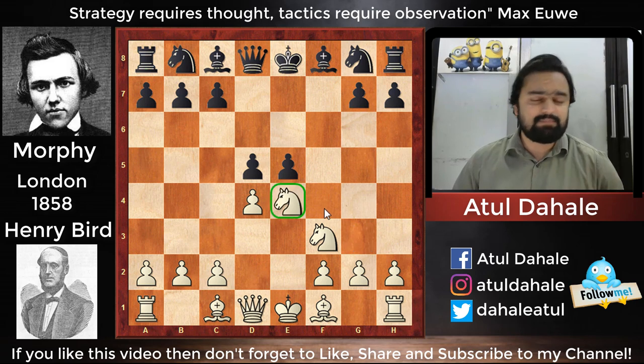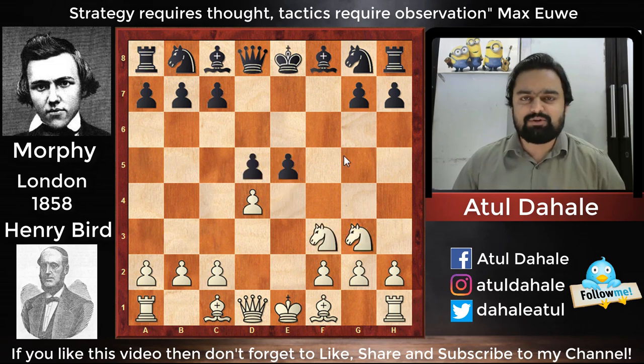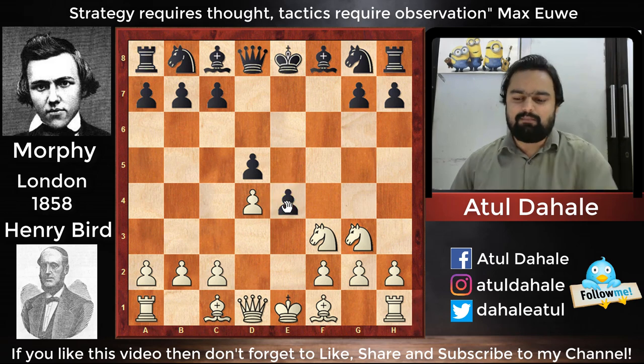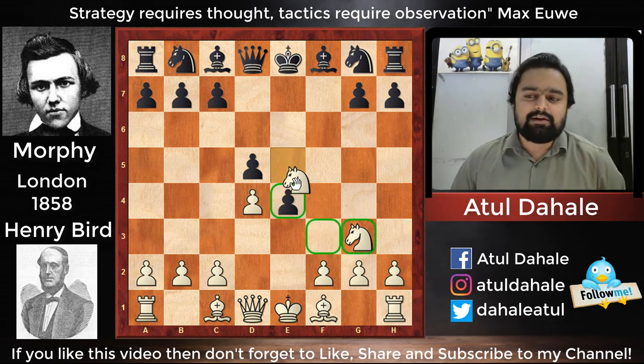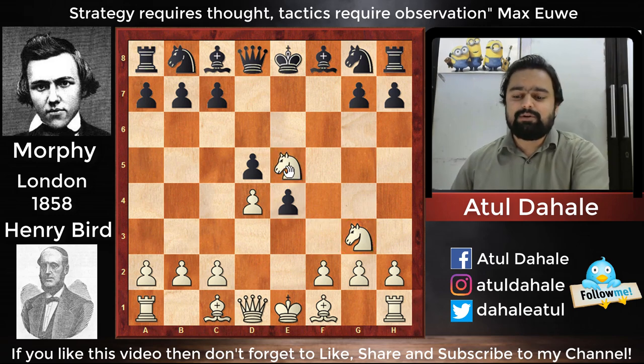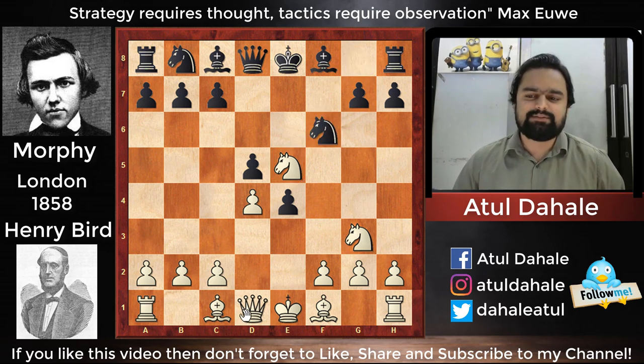After fxe4, white played Nxe4 and then d5, attacking the knight on e4. The knight went back to the g3 square. There is another possibility of playing knight to e5, which would lead to an interesting game with white giving up the piece after dxe4. Knight to g3 was played, and then e4 — Morphy is pushing his pawns toward his opponent's pieces. His opponent plays knight to e5, putting the knight in the center, which is always a good move.